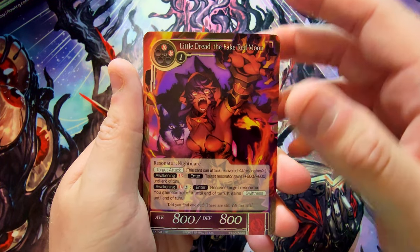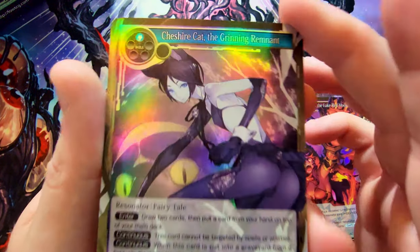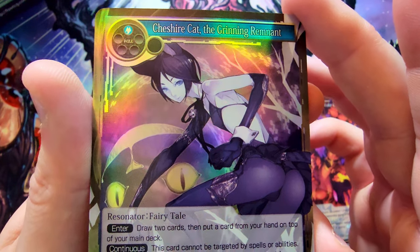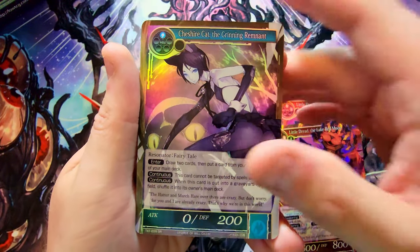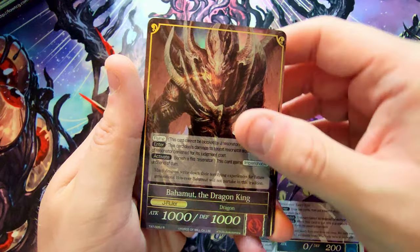Alright, let's go through the pulls of the day. The magic stones have some value — I'm aware — but I'm going through the cool character cards. Little Dread the Fake Red Moon should have some good value and we got two of them. We got our Chest Sire Cat the Grinning Remnant — two of those, very cool. I'm inspecting the foiling because I have a second box here that I got at a low price. The seller is almost guaranteeing it is a first print.